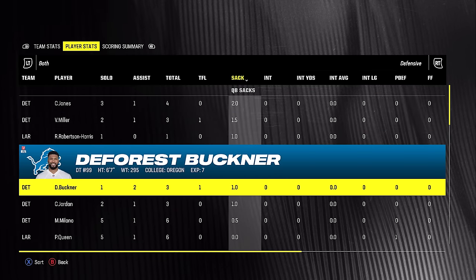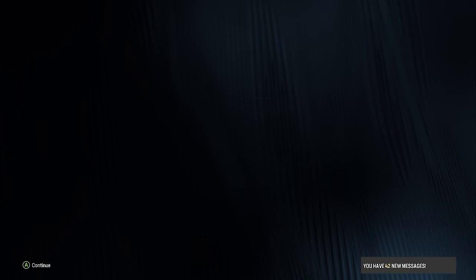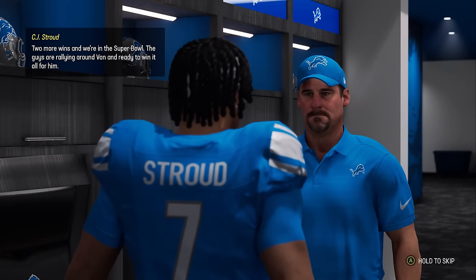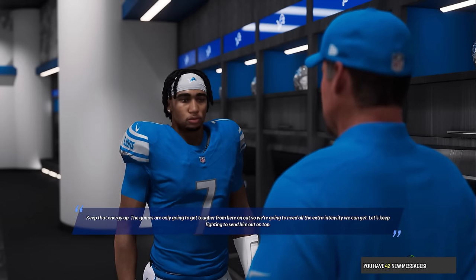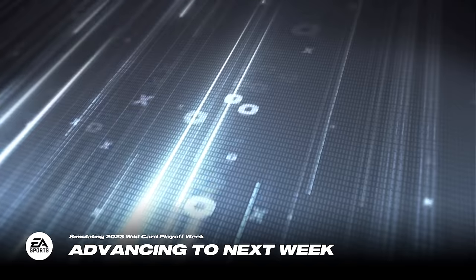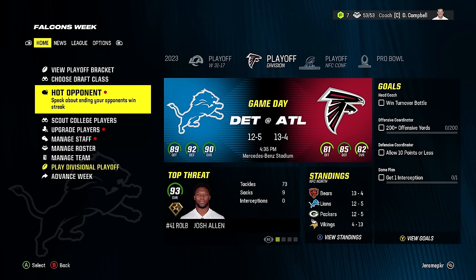We won against the Rams and are headed to the divisional round. Olave had 140 yards and one touchdown. It is dry in here — pray for me. One last hurrah — two more wins and we're in the Super Bowl. The guys are rallying around Von and ready to win it all for him. In the divisional round it's the Falcons, who are eight overall under us.